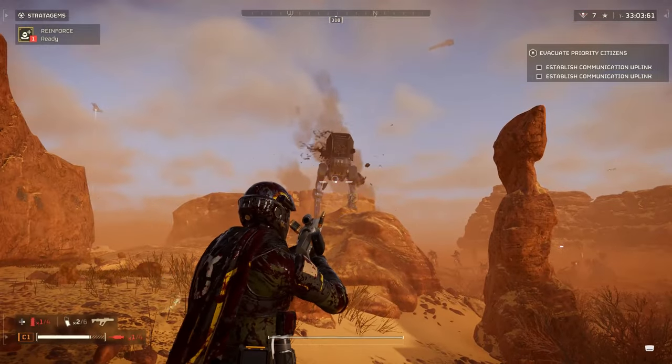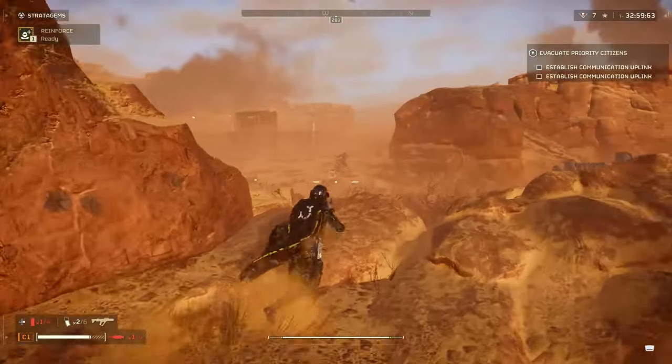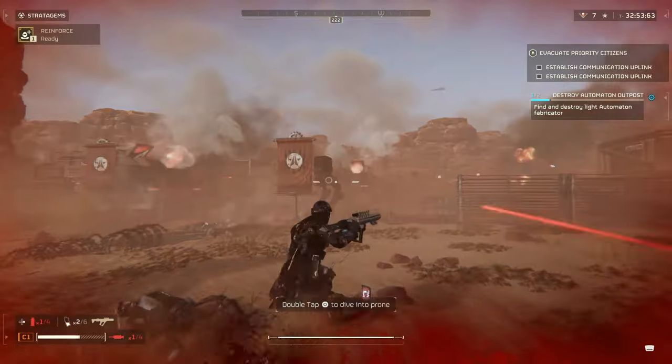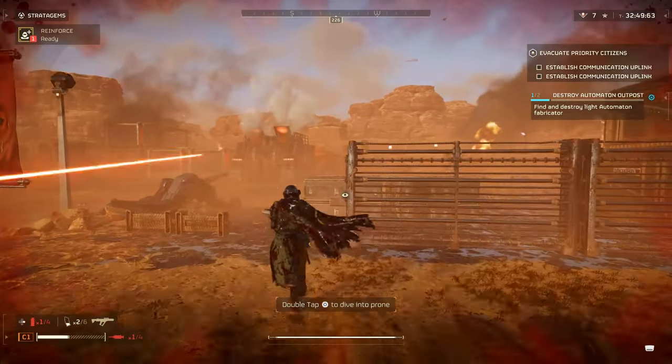The Plasma Scorcher's only real drawback is ironically its impressive explosive damage. It's great for taking out Striders in one or two hits or the rockets on the Devastators, but it's a liability up close and it will take you out at some point, thereby placing the JAR-5 Dominator as the safest bet against the automatons.